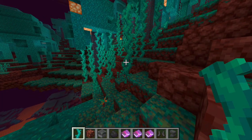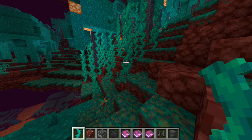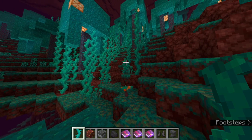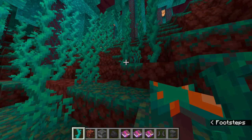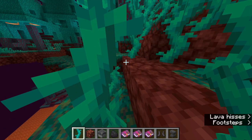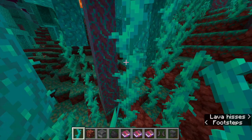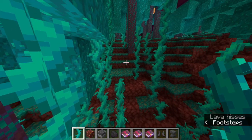One of the new additions in this snapshot is twisting vines. These grow in the warped forest biome in the nether. Like normal vines you can climb them, as I show here, but unlike normal vines, they grow upwards instead of growing downwards.